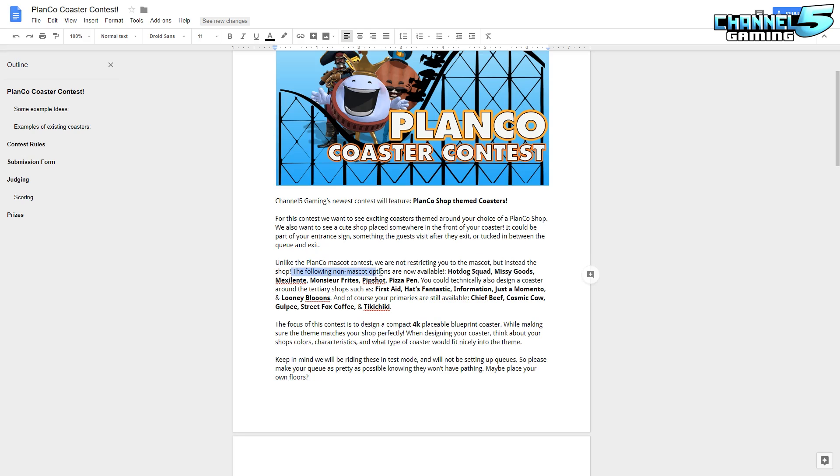So this means the following non-mascot options are now available: Hot Dog Squad, Missy Goods, Mexalente, Monster Freeze, Pip Shop, Pizza Pen. You can technically also design a coaster around the tertiary shop, such as First Aid, Hats Fantastic, Information, Just a Memento, and Looney Bloons. And of course, your primaries are still available, such as Chief Beef, Cosmic Cow, Golf Beef, Street Fox, Coffee, and Tiki Cheeky.